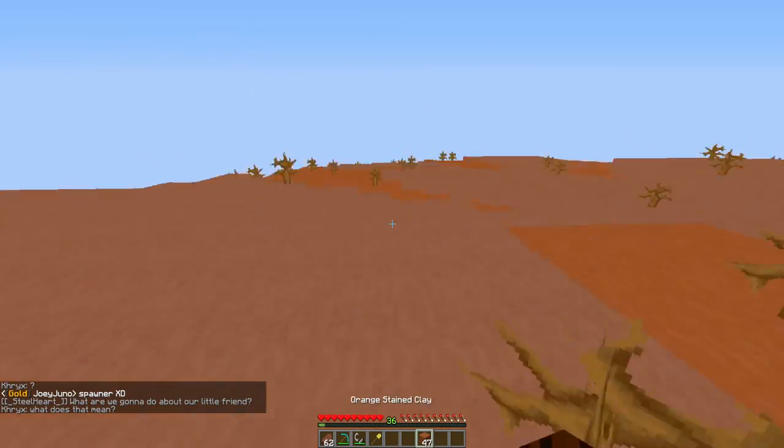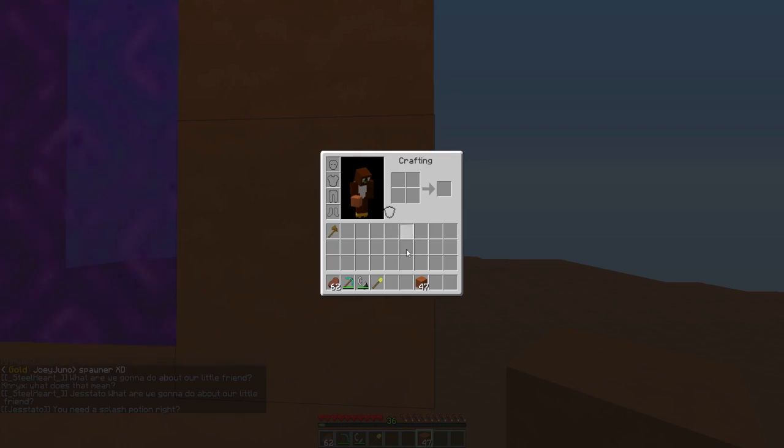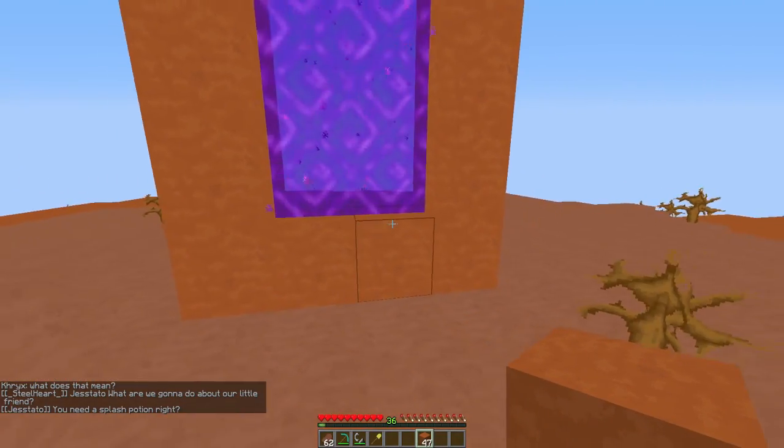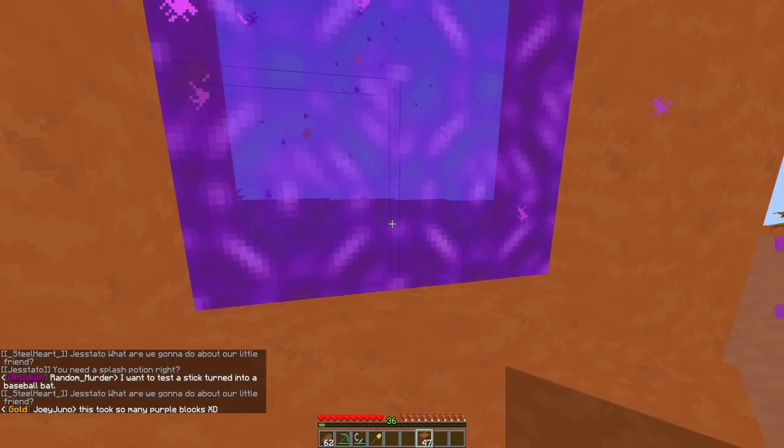It will make this a magnificent portal. For those of you wondering, we don't have a mesa biome nearby - it's just orange stained clay. I'm sure you can get it out of anywhere. If you do a search in Minecraft, it's orange stained clay.